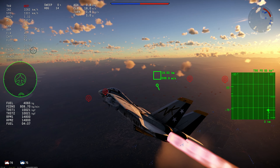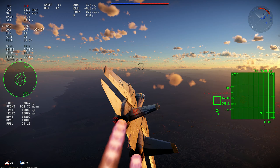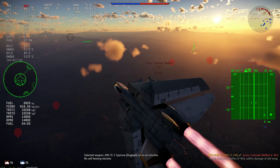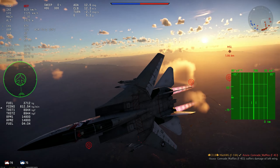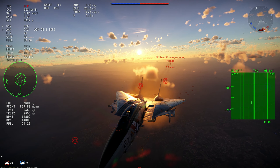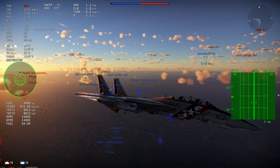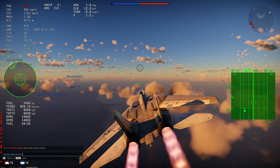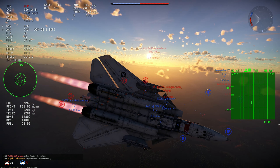Looking at the data: the AIM-7E-2 actually turns worse than the AIM-7F. The maximum AOA for the AIM-7F right now is 27 degrees, while the AIM-7E-2 is 20.7 degrees. The R-24 is 25 degrees. Higher AOA limit doesn't mean the missile is turning better exactly — it means it can change direction more quickly, reaching maximum G-load faster, which allows it to technically pull more direction changes quicker.